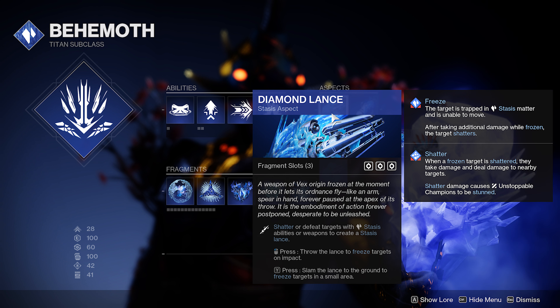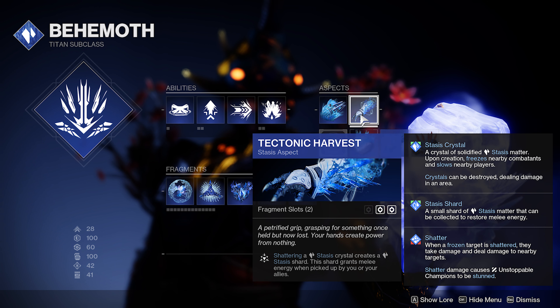The two aspects I pair with this are Diamond Lance and Tectonic Harvest. Diamond Lance works really nicely — it gives you lances you can throw to freeze targets. Tectonic Harvest is really important to the build: every time you shatter a crystal it spawns a stasis shard. We're going to be using these shards to get really good class ability regeneration.